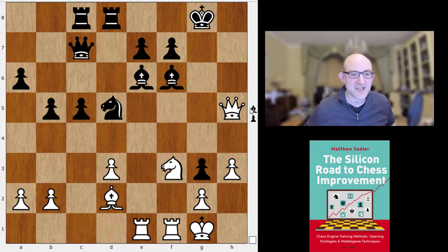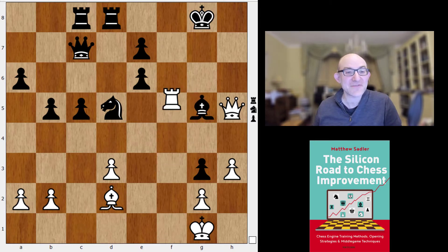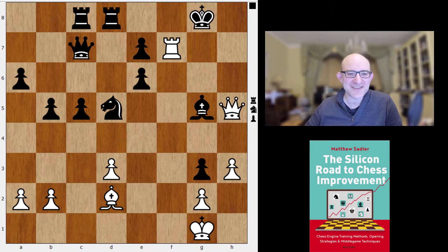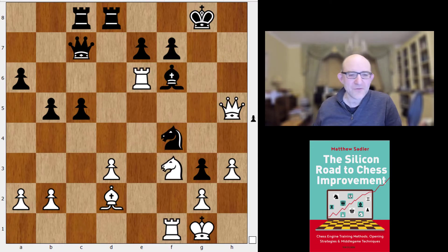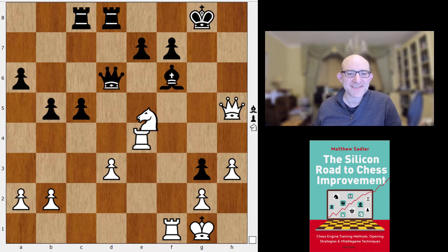If the obvious move is fxg3, then we go Rxc6. If you take there, there are many different ways of winning, but the engine way is gorgeous: Ng5, Bxg5, and then Rxf7 — really beautiful — and Qg6 or Qh7 can't be stopped. Quite an unusual way of doing it. After Nf4, there are lots of ways, but Bxf4, Re4 coming back to g4 with tempo, then Qd6, Ne5 — always a key idea here, joining in the attack against f7 — and then Rg4 check is also being threatened. That's really quite clear.